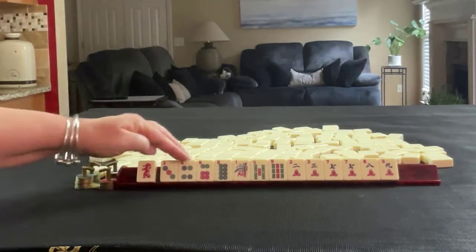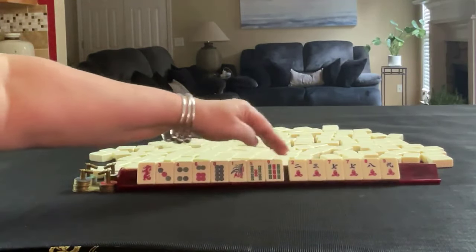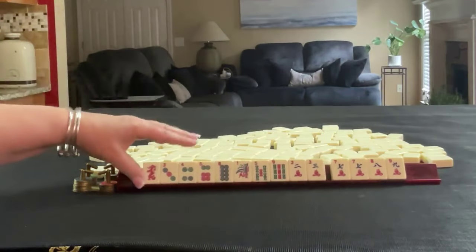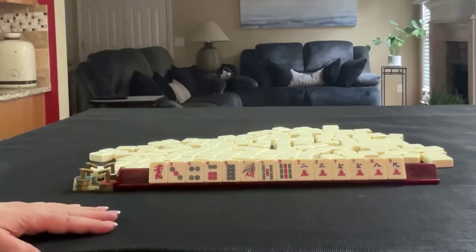We have a red dragon, three, four, six, eight in dots; one, five, nine in bams; two, three, seven, eight, nine in cracks with a pair of sevens. If these were your tiles, what would you focus on and what would be your first pass?